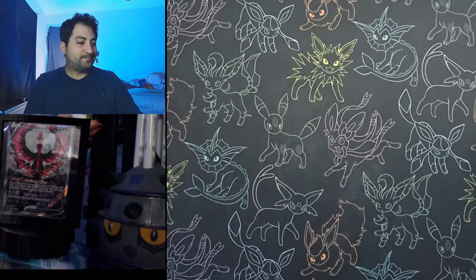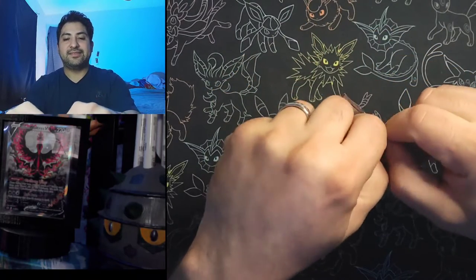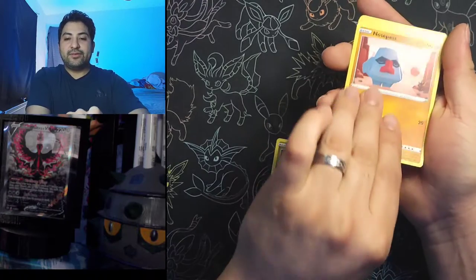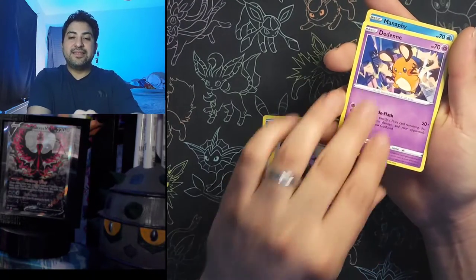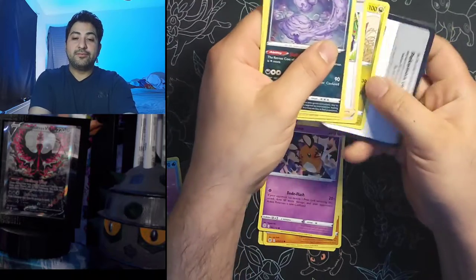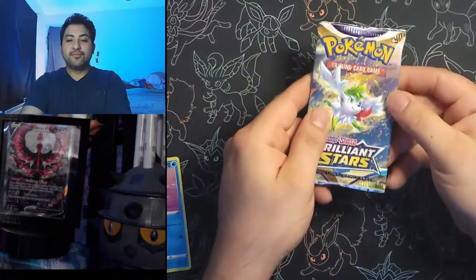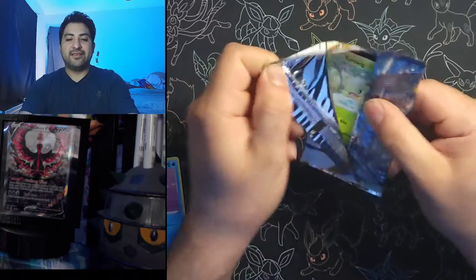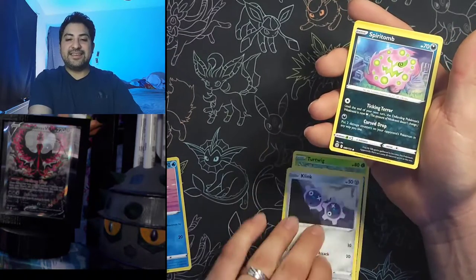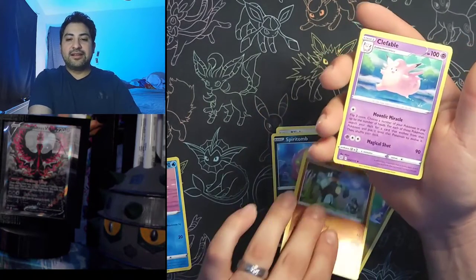Starting a little stack over here. Next pack we got a nice little reverse for the collection — Snorunt, Clefairy, a reverse Minccino, and a Muk non-holo. Shaman is my boy right there, always love Shaman. Next pack: Turtwig, Sneasel, Klang, Spiritomb, Axew, a reverse Golette, and Fable non-holo.